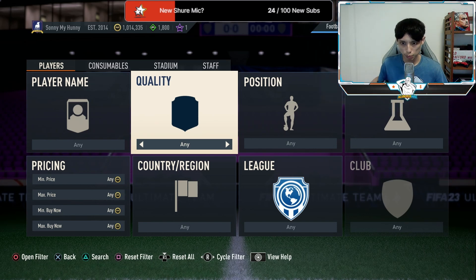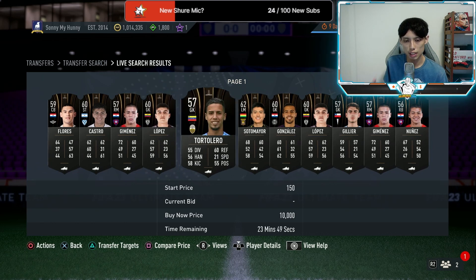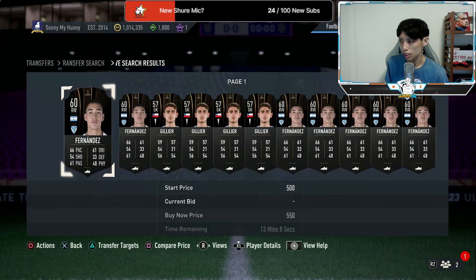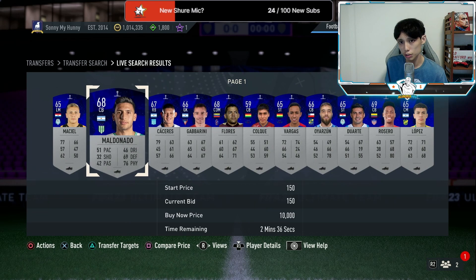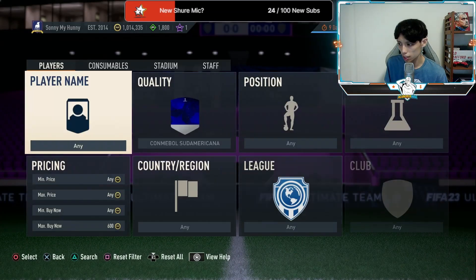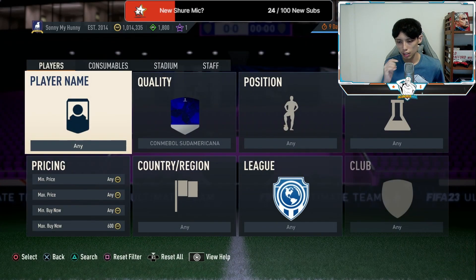So I want to talk about some of the filters I gave in my previous trading video. The Label the Taurus filter — I mentioned you bid for these cards between 150 to 200 coins. If you've done that, you're definitely making coins because they are now selling for about 550 coins. I also mentioned the Sudamerica cards — they're still going for between 150 to 200 coins on bid, and the buy-now price means they insta-sell at 550 coins.